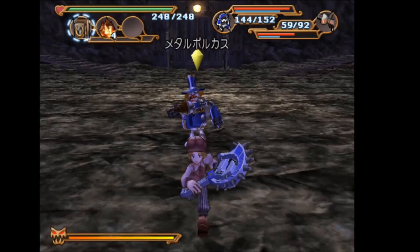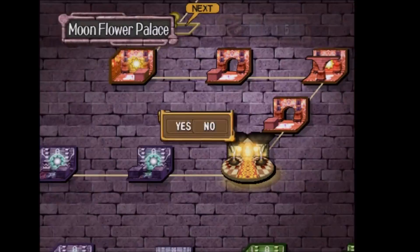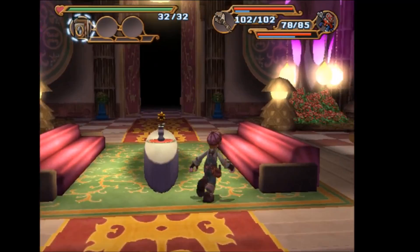The Flower of the Sun scoop can be found in the Moonflower Palace inside Alexander's room. Once you get the sunflower from the garden you'll put it into the vase. With that, all you need to do is snap a photo of it and you'll get the Flower of the Sun scoop.